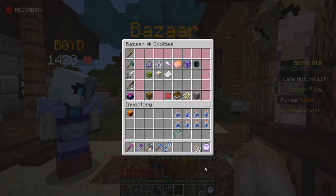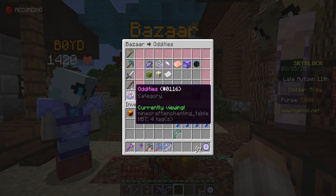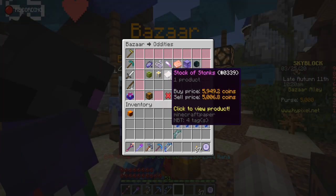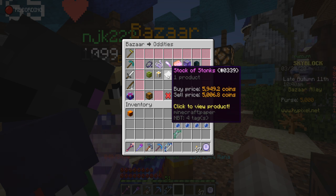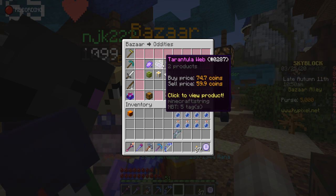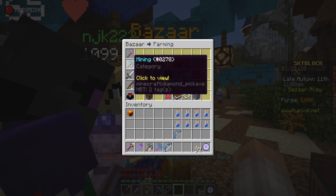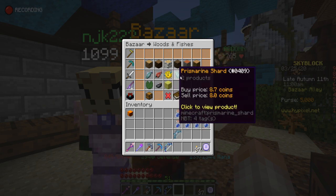When you go into the Bazaar you are given these options — little categories of different items that you can buy and sell. There's oddities, Stonk, candies, gifts, hot potato books, slayer quest items at the top, and then the other categories are straightforward: farming items, mining items, combat items, and wood items — pretty much all the stuff you have collections for.